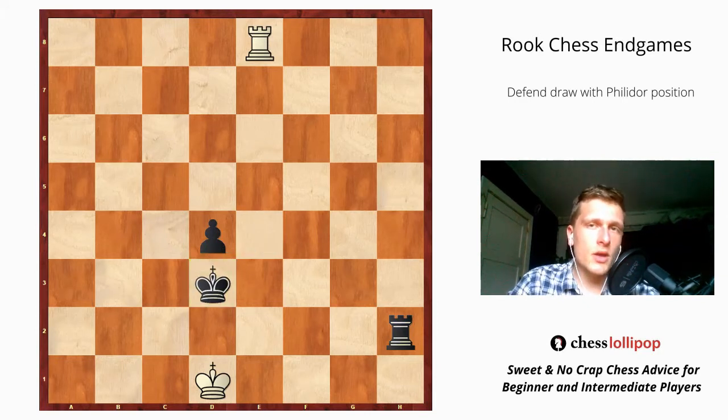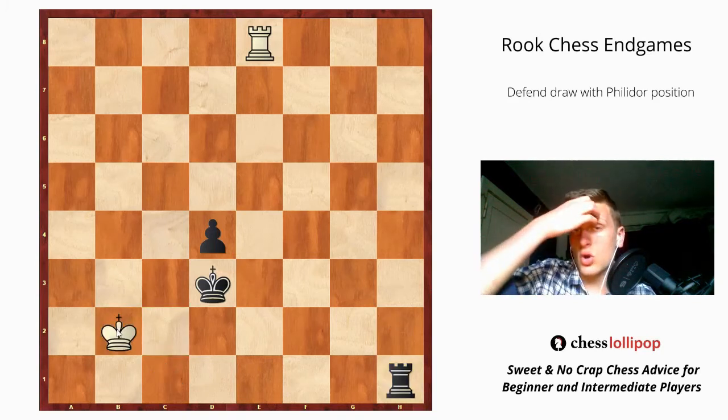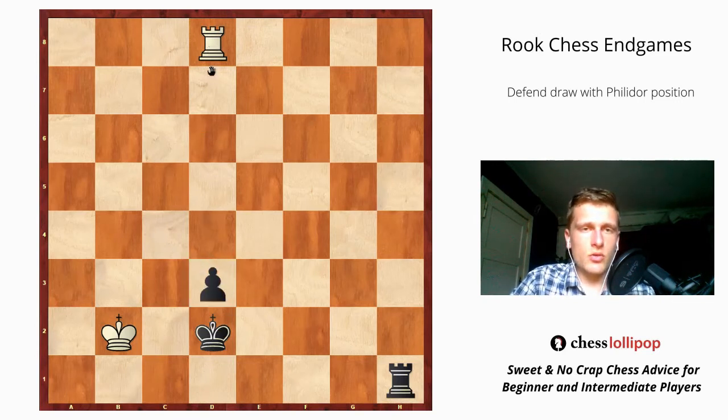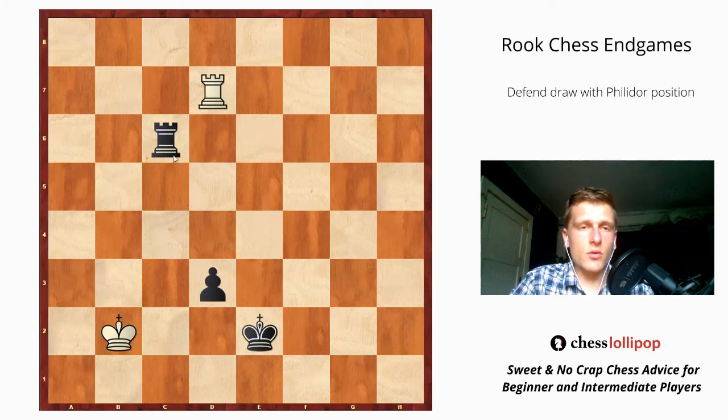After rook e8 we are losing, because we let the king go to d3. Now there is a threat of rook h1 and we have to escape with our king. Let's say we go to c1, then there is a check, king goes to b2, black plays king d2 intending to escort the pawn to the first rank. Let's say white plays rook d8, then d3, rook d7, king e2. If king goes to c3, we play rook c1, and after king b2 we go down with our rook — now the king is cut off.